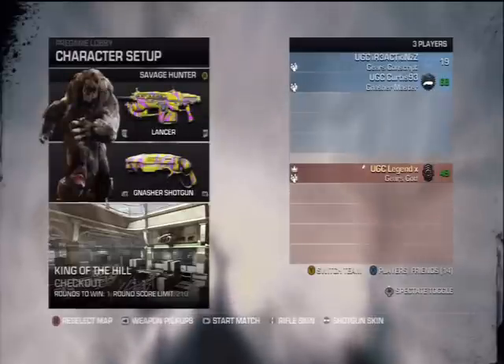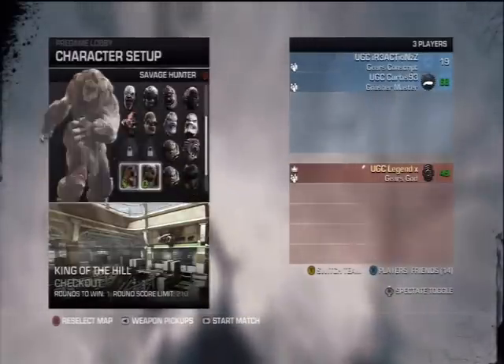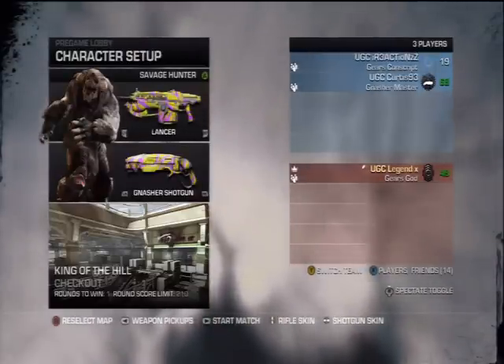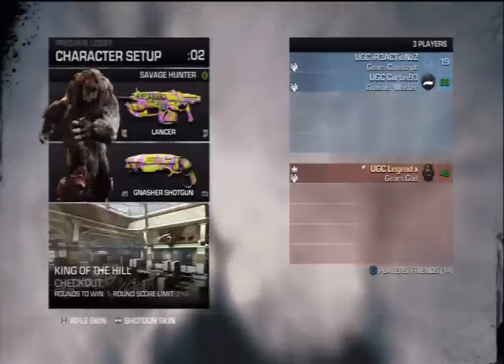Then select the map as Checkout, and ensure that you have got the Savage Hunter as your character. You can select any weapons that you wish — I decided to go with the Lancer and the Gnasher, simply because I used those weapons online — and then start the game up.